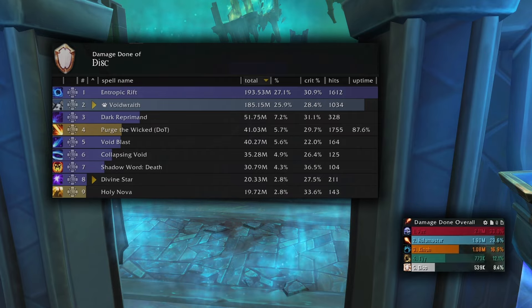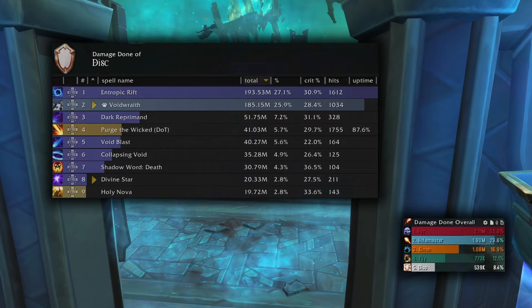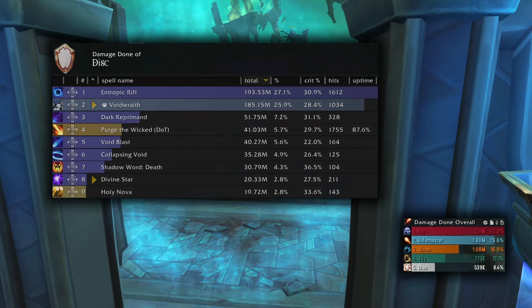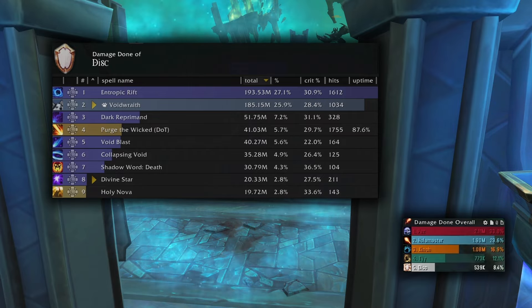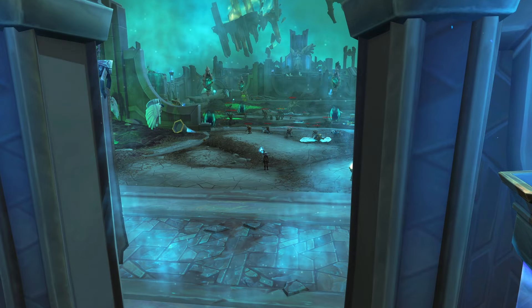Our atonement is going to be the biggest driver in our profile which means we really need to rely on our attack spells. Looking at the overall damage we did have an Aug, but I pulled 539,000 DPS which is the best number I've seen. Looking at the DPS spread, we see Entropic Rift and Void Wreath vying for first place with all others trailing far behind.